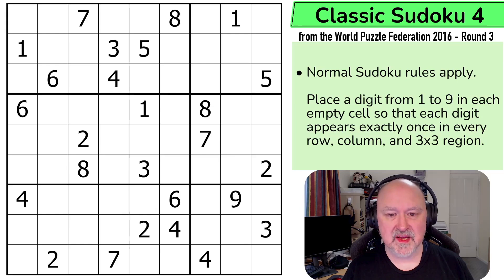This is the final Classic Sudoku from this set, and this is a 49-point puzzle. So this is a jump to nearly double the difficulty according to the point system of the previous Classic Sudoku. So this one could be tricky. If you want a full breakdown of how the point system works, check out the first puzzle in this set — Classic Sudoku 1 — where I go through a breakdown of how it all works.